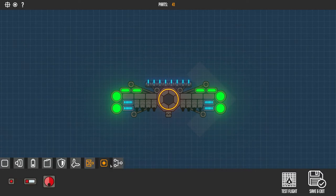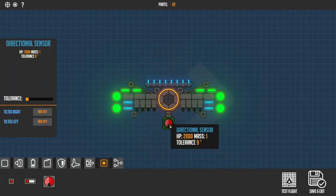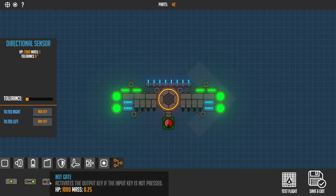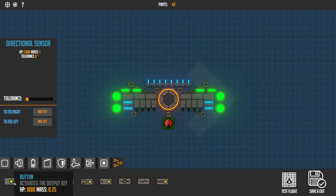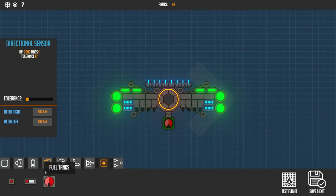Here we've got some sensors which, paired with the logic parts, can presumably make your drone do some pretty interesting stuff. I'm gonna start out with a directional sensor. Now the drone will attempt to right itself should it start to tip over, but only if I give it some thrusters to do so. I need to give it some logic - AND gate, NOT gate. Activates the output if the key is not pressed. I have no idea what I'm doing with any of this. If you're a programmer you're probably laughing at me - I'm sure it is basic, but that doesn't make me any good at it.